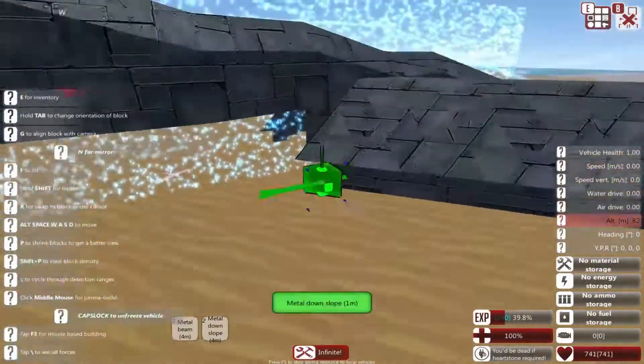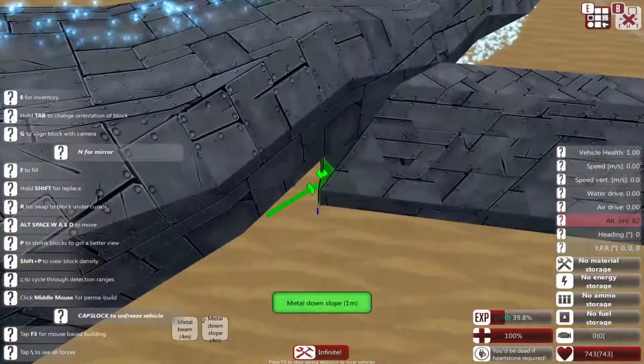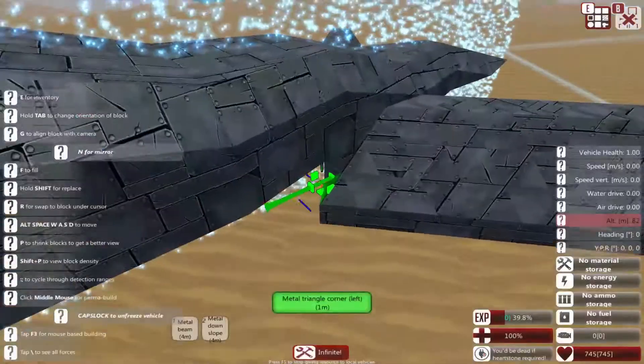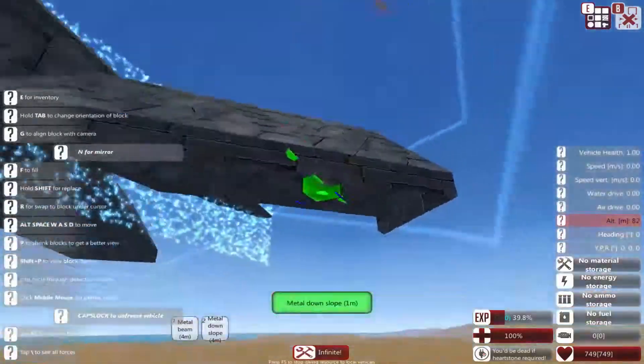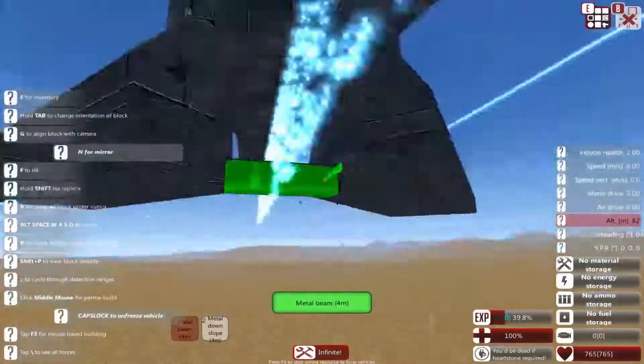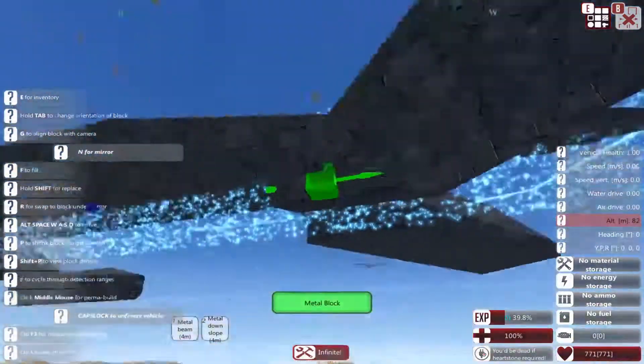Now since this is such a small craft, you can't really use advanced cannons or CRAM cannons on it, so of course we went with lasers. What I'll more than likely end up doing in the next build episode is making the spear.